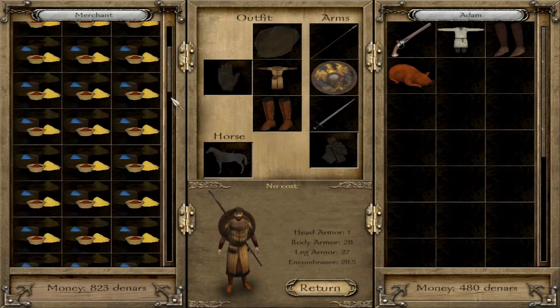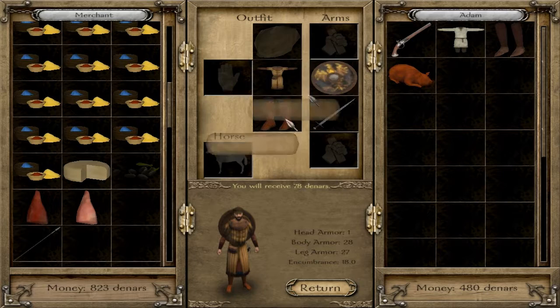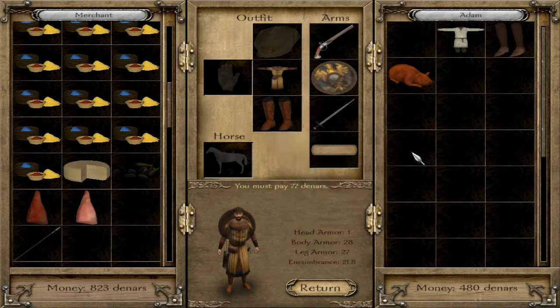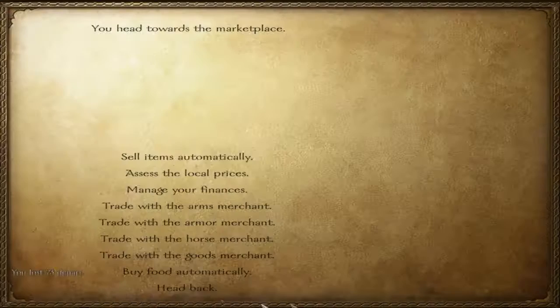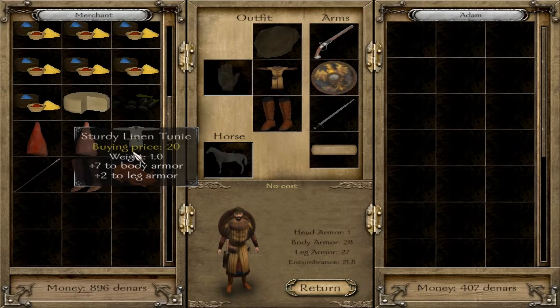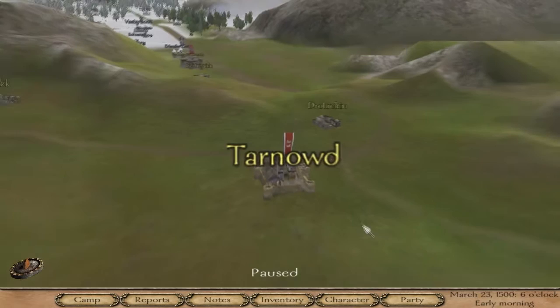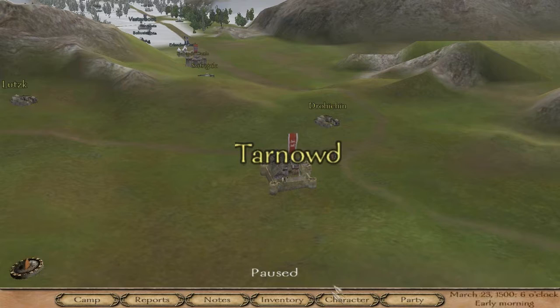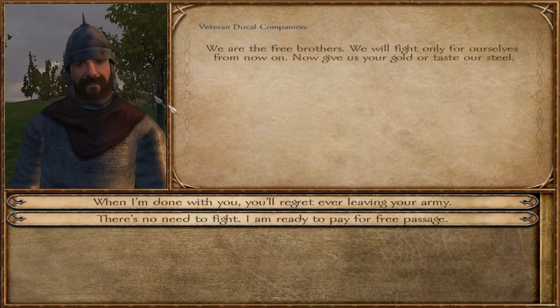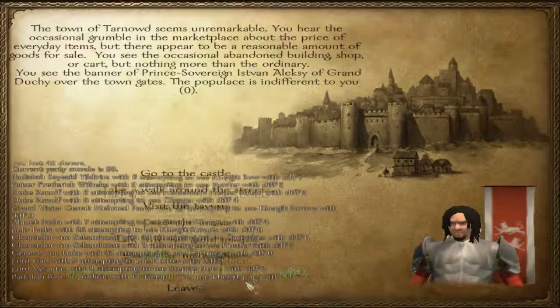I'm going to put on this flintlock pistol. I'll buy some cartridges and sell the war spear. The merchant has a whole bunch of dyes here — which is crazy. I'll buy some better food — dried meat and cheese. Hopefully we can get a small horse, but we cannot yet. You need to be really careful early game because often you'll be attacked by bandits. Look at all these bandits running around — it's crazy sometimes how many there are in the beginning.